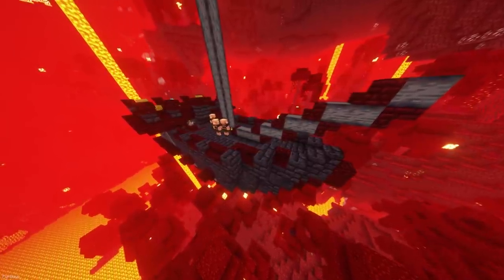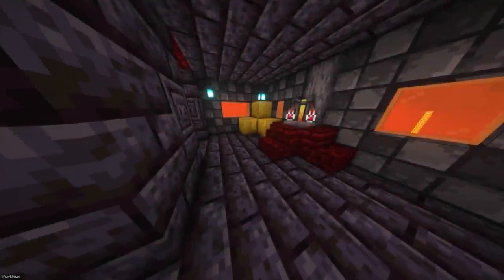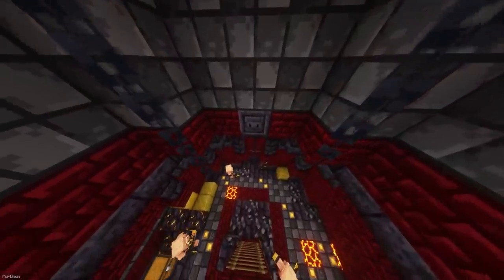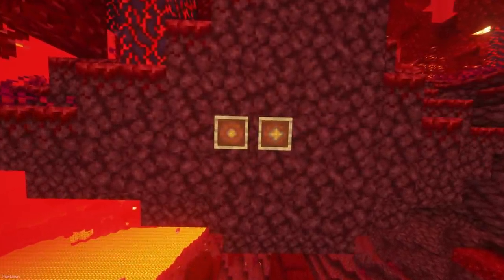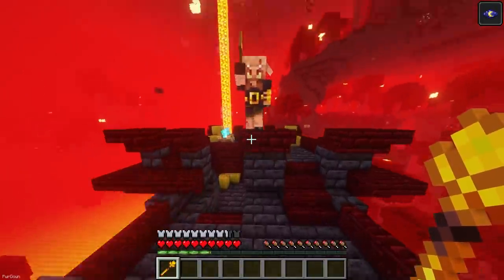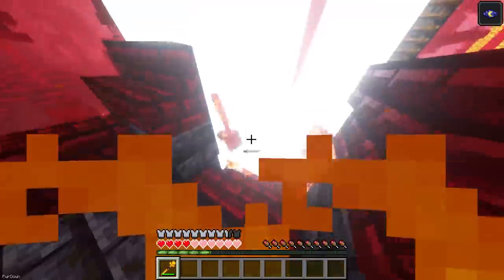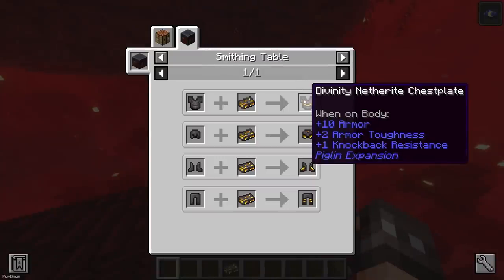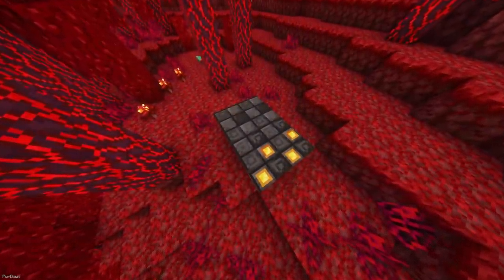With Piglin Expansion installed, you can find some new structures, with the first being the Piglin Ship, where you can find lots of Gold Blocks to collect. There's also Piglin Fortresses in the Nether, as well as the Refuge, a small structure in the Overworld. A new material is Piglin Divinity, which comes as gems in essence. It can be turned into a Piglin Divinity Staff which summons Lightning as it attacks, or used to make Divinity Netherite Ingots, which is stronger than regular Netherite. There's also some new Basalt Tile Blocks, which look pretty nice.